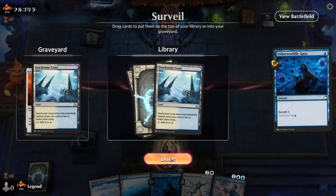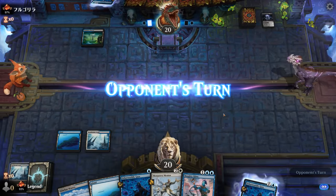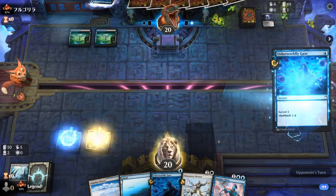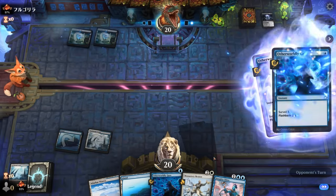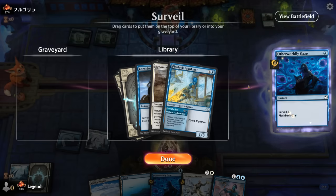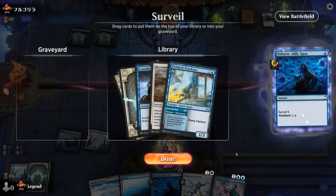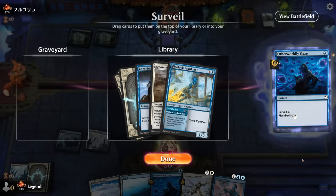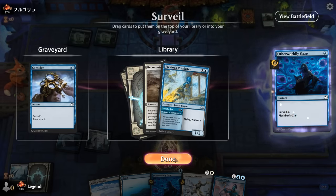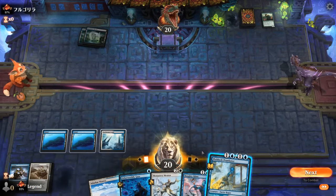We keep a Seachrome Coast for a painless white source, then next turn decide which three-drop to play first. The opponent also flashes back a Gaze, suggesting they might be on the Squirming Emergence deck. We did find a Recommission, though we haven't milled any expensive creatures yet — still good to keep in case we need to get back one of our current creatures. Let's go with Haughty Djinn first.